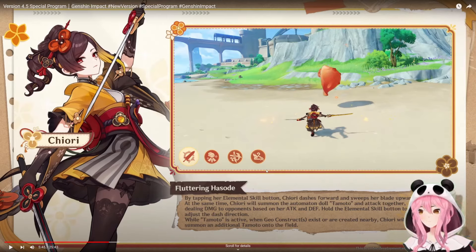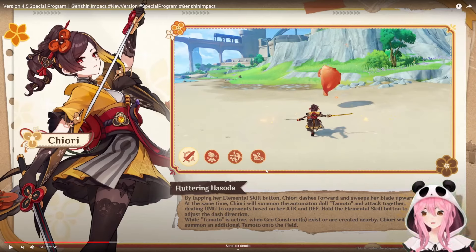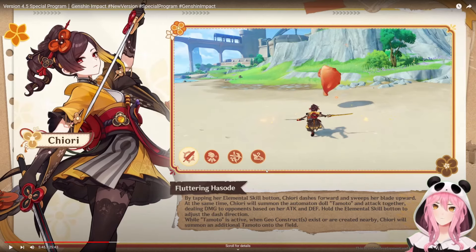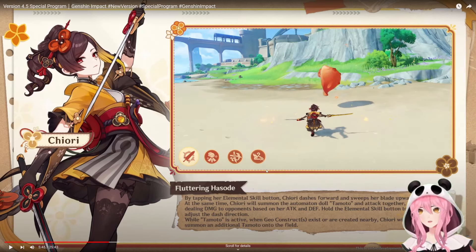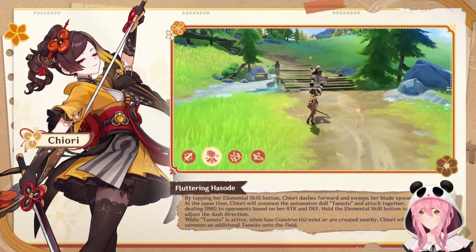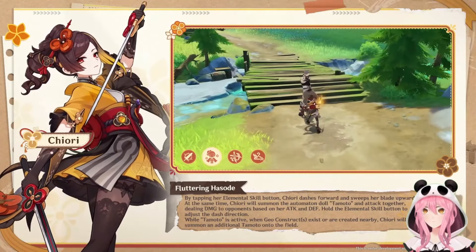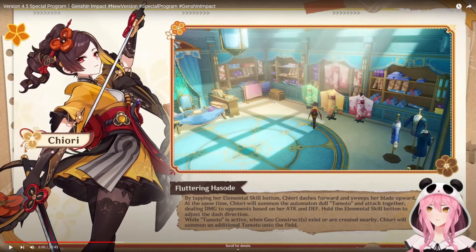Holding the elemental skill button lets you adjust the dash direction. While Tomato is active, when geo constructs exist or are created nearby, Chiori will summon an additional automaton onto the field. So she's going to work well with characters like Albedo, Zhongli, and I believe Ningguang's jade screen also counts as a geo construct. It looks like we're getting yet another geo character designed to use in a mono geo team.